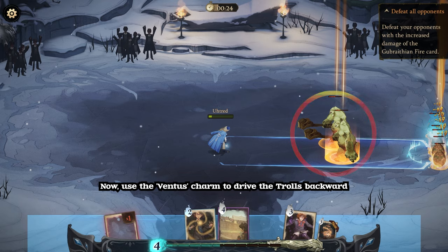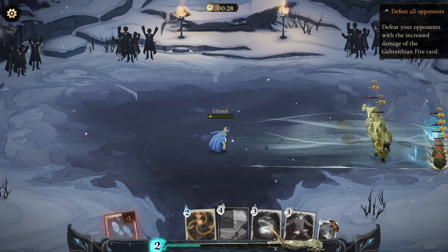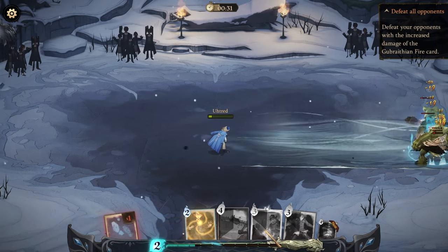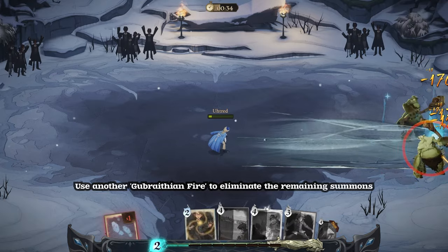Now, use the Ventus' charm to drive the trolls backward. Use the Incarcerous charm to draw the summons to the heart of the Gubrathian Fire. Use another Gubrathian Fire to eliminate the remaining summons.